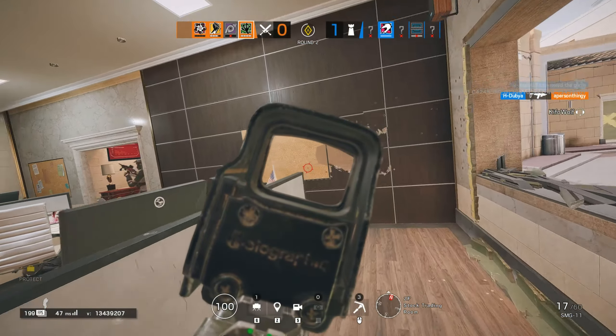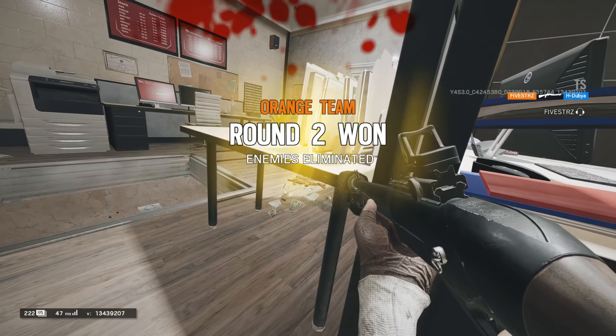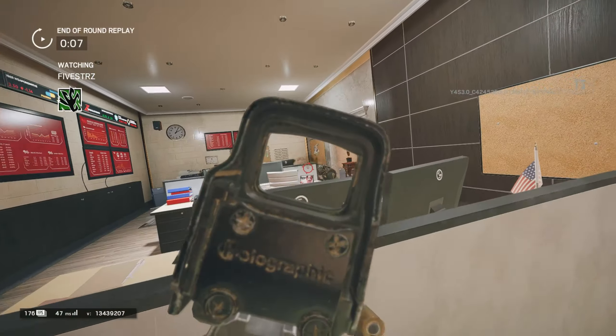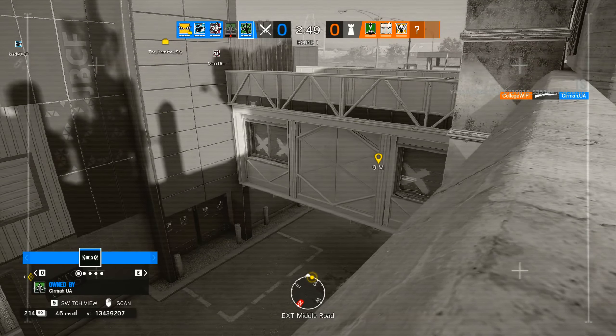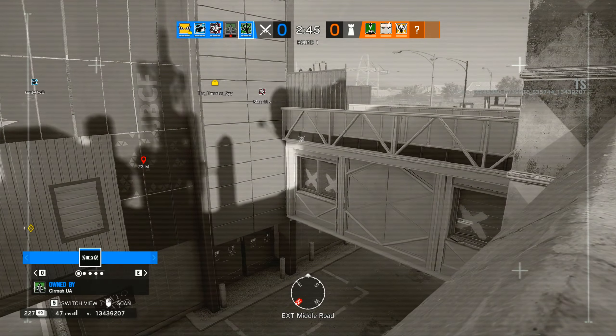What I like about Amaru is how fast she can get into the objectives and different sites. One thing people are going to appreciate is that if you open up a hatch, you can actually use the grappling hook to go vertical again. Instead of having to reverse all the way and go upstairs, you can just rappel back upstairs where you came from if you drop the hatch, which is something we haven't been able to do in the past.